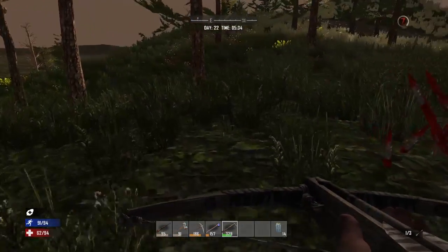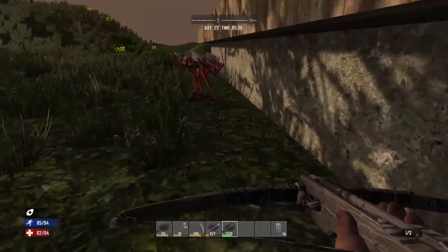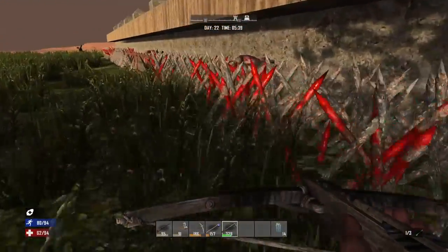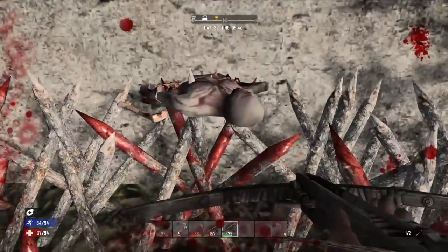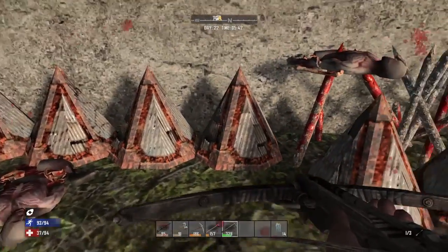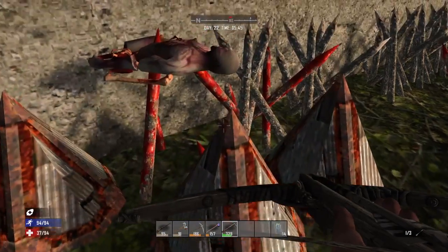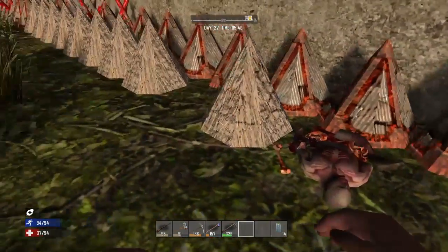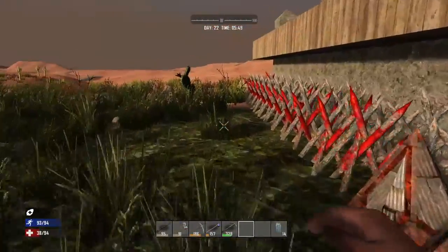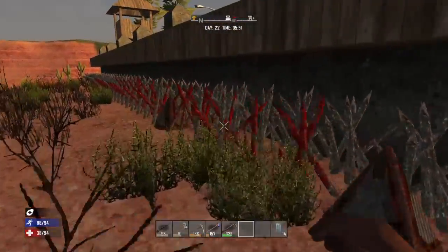That door held pretty well — surprisingly. They've wiped out pretty much all the spikes on this side, which is okay. These held up pretty well though — they did their job. We lost a couple that weren't upgraded. So it's definitely worth putting in the extra effort to make the wood log spikes.